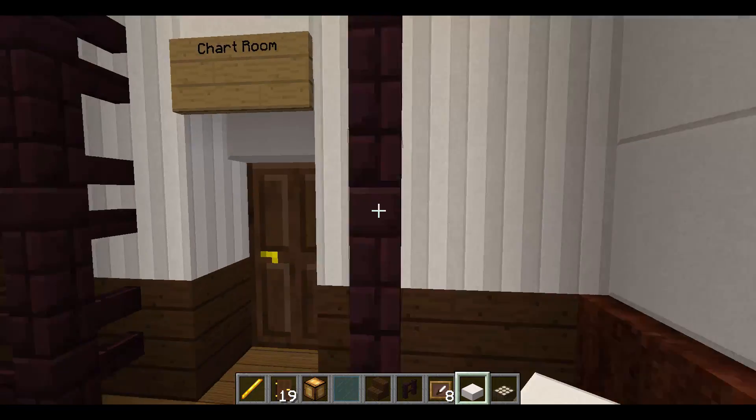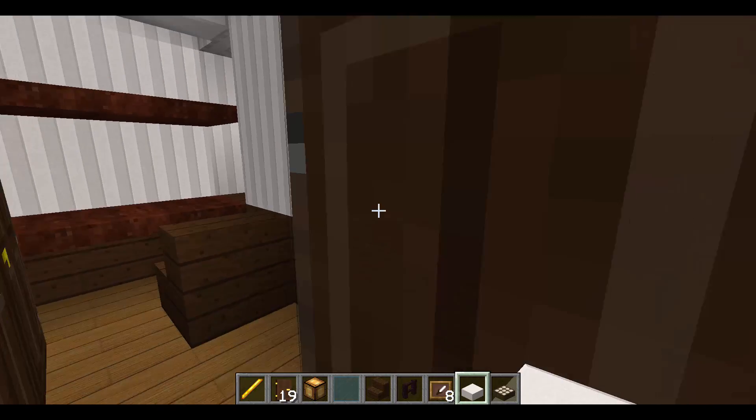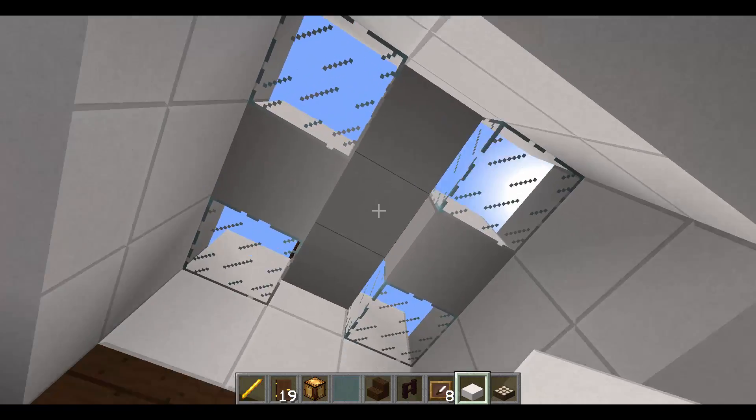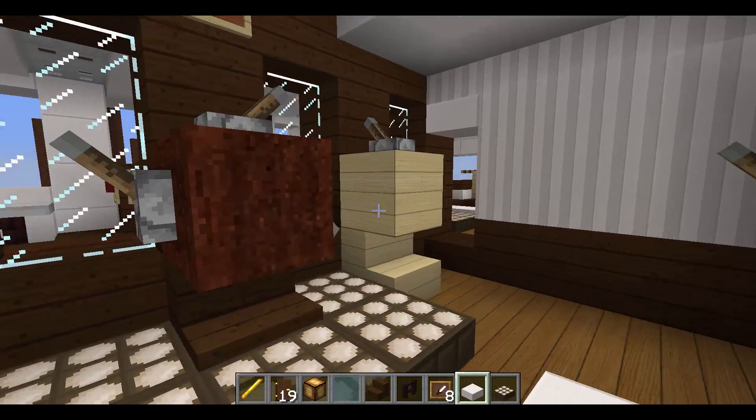I meant to make it look like Mauritania's. We have the chart room — it's just a simple chart room. And we have the wheelhouse with the skylight, the helm, and an alarm whistle.